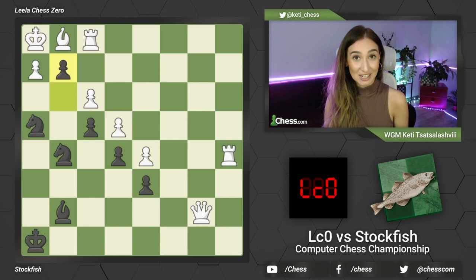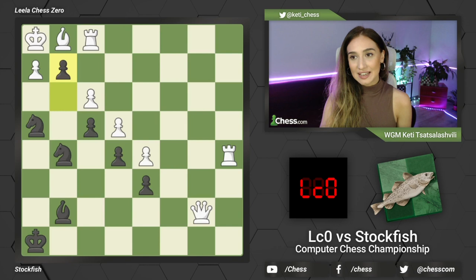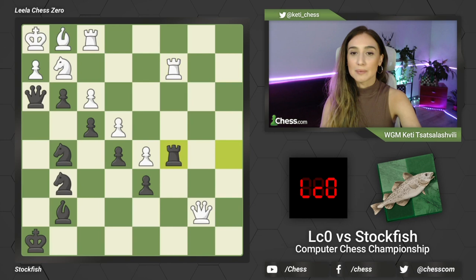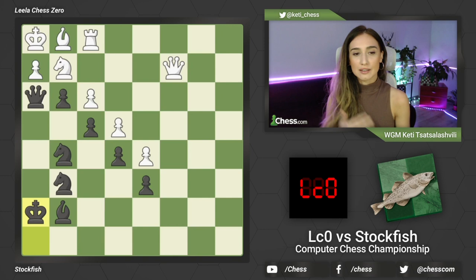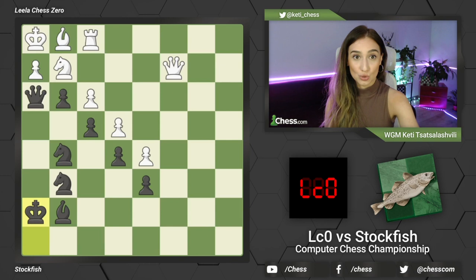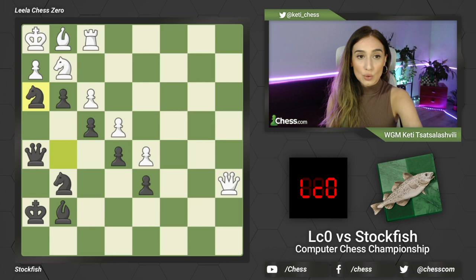King cannot go anywhere else but to h1 and there is a checkmate by g2 pawn - g2 checkmate. So this beautiful checkmate was not played in the game. Instead, after the rook sacrifice, white decided to keep the rook on the second rank to chase the rook, and now we have this trade and king h7. Black will play a little more patient moves - king goes closer to the action and we're going to see some knight moves. All the queen side is just frozen, there are no pieces on that side and all the action goes on the king side.